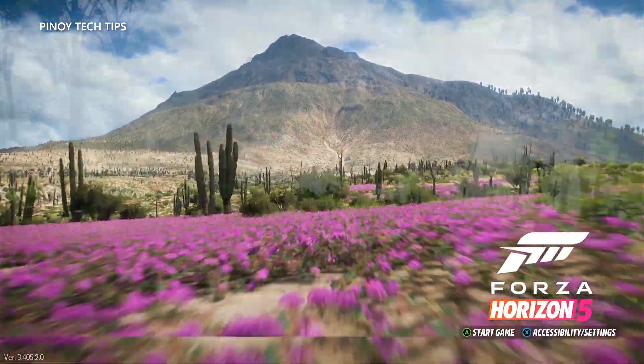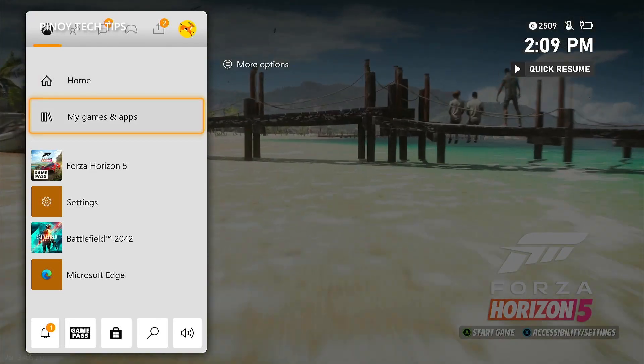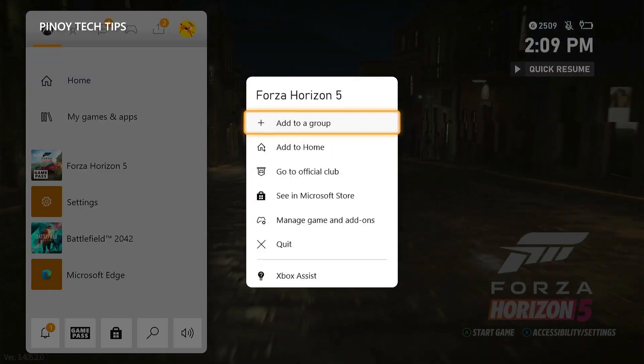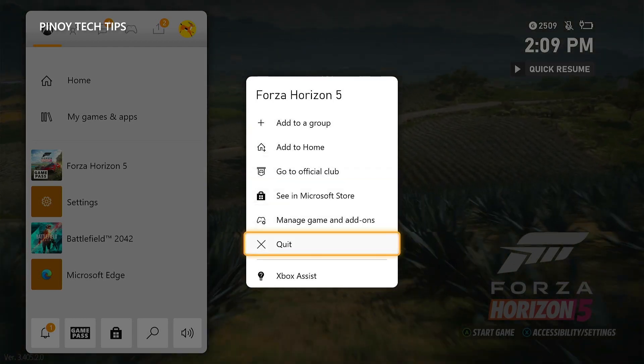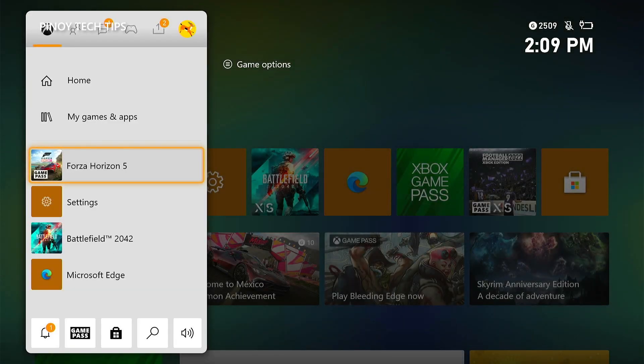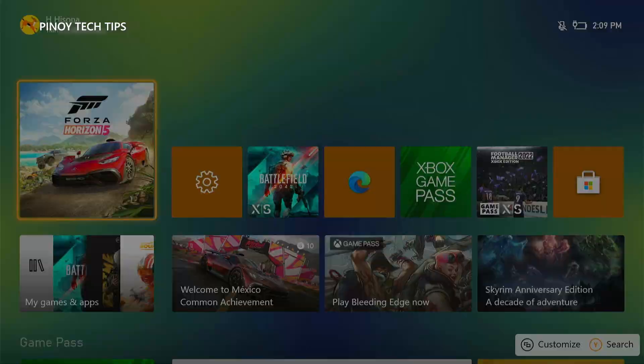Here's how it's done. Press the Xbox button on the controller to pull up the side menu. Highlight Forza Horizon 5 and press the Menu button. Now highlight Quit and then press A to close it. Launch the game again and see if it still crashes at some point. If it still does, then move on to the next solution.